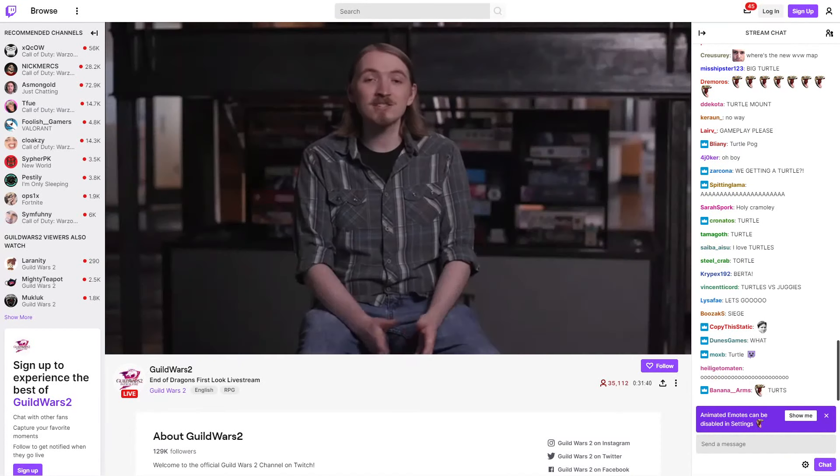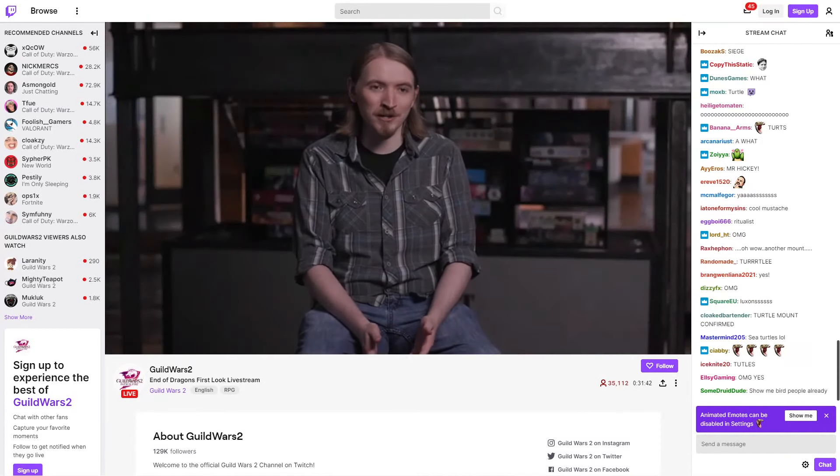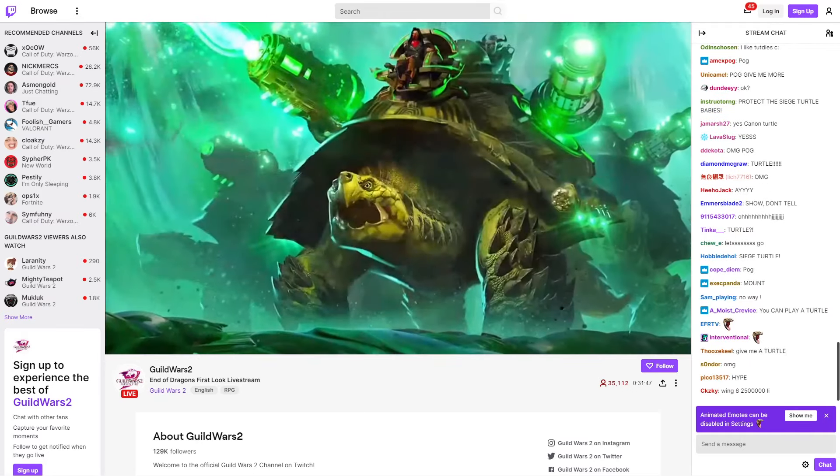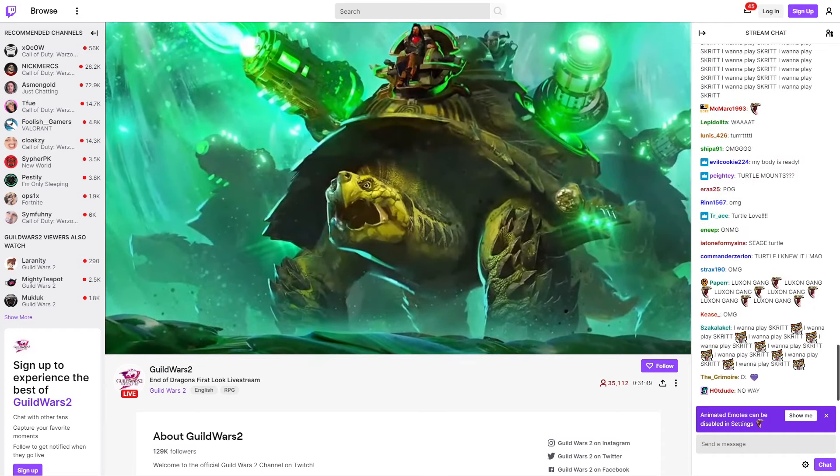The Siege Turtle is one of the most iconic and memorable creatures from Guild Wars 1 in Kantha. So when we first talked about a mount for End of Dragons, the Siege Turtle immediately made it on the list and the team quickly got attached to it.